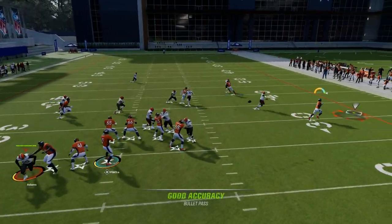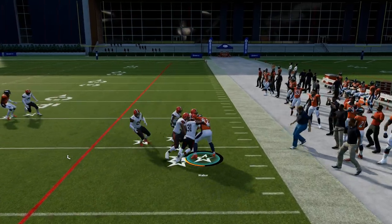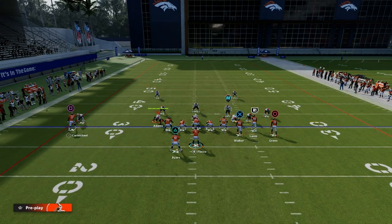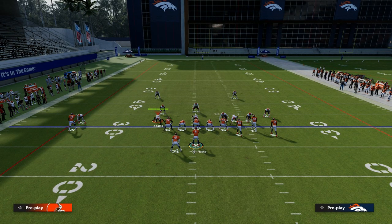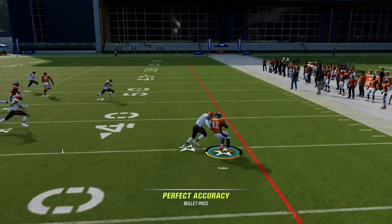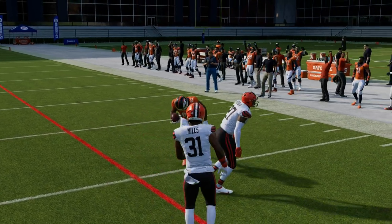First and foremost, this tight end quick to the flat is always your first read. If you can throw that quick to the flat, you want to throw that route. The route out of Double Post is probably the best flat route in Madden from the tight end perspective, especially in Bunch. I can just free-form it outside and get myself a quick 10 to 15 yards out of that.